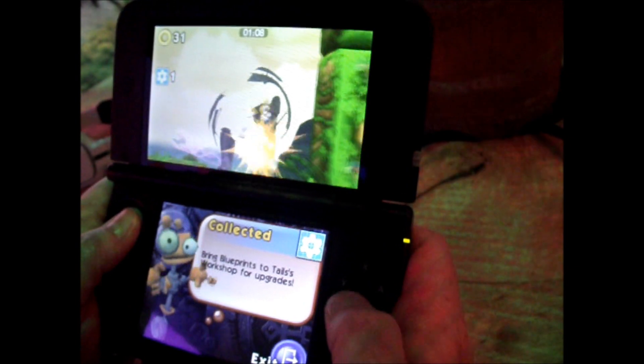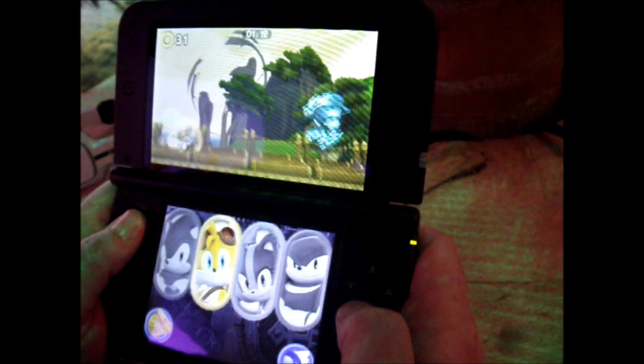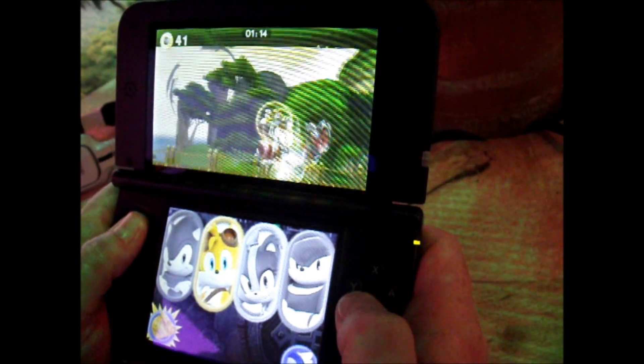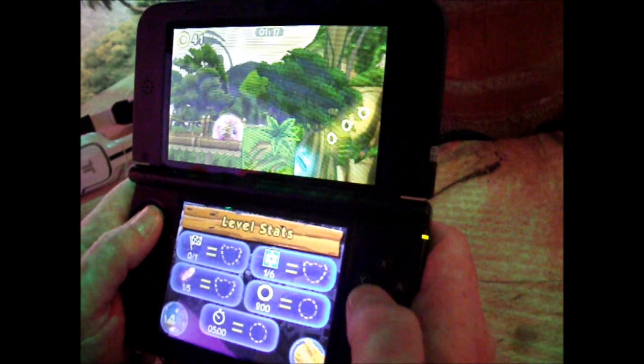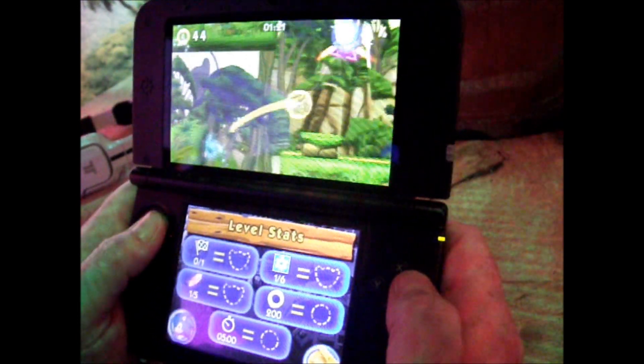Throughout the levels we have a bunch of collectibles. You just got this blueprint. If you collect enough blueprints you can bring them back to Tails' workshop and unlock new upgrades for all the characters.